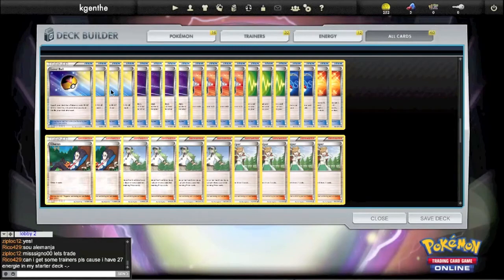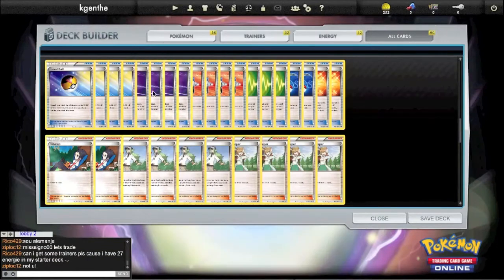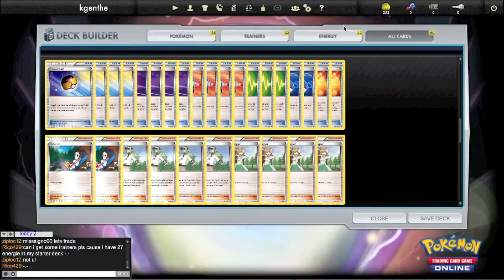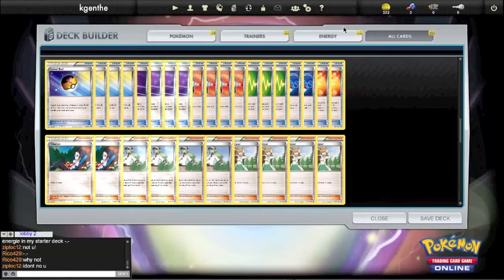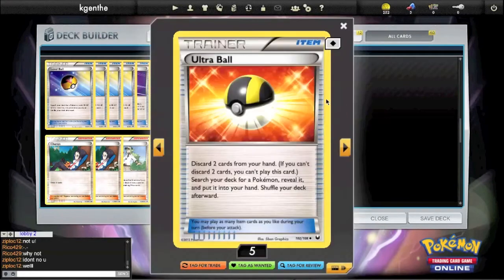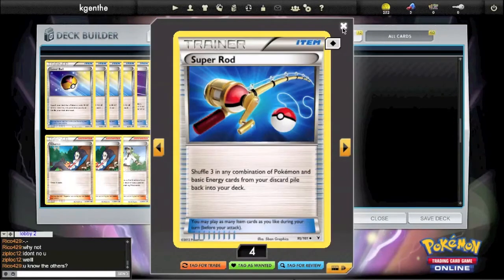Starting with our items: four Level Ball, since everything in our deck has less than 90 HP, so it's a no-brainer four-of. Old Amber Aerodactyl lets you look at the bottom seven cards of your deck, and if there's an Aerodactyl there, you can put it on the bench. Obviously four Catcher. Random Receiver — we really want an aggressive start, so I opted for Random Receiver to try and hit N and Juniper on the first and second turn. A couple Super Rods, because at times we're going to have to be aggressive with Juniper and Ultra Ball, and obviously we're going to get knocked out very easily, so two Super Rods seems like the play.